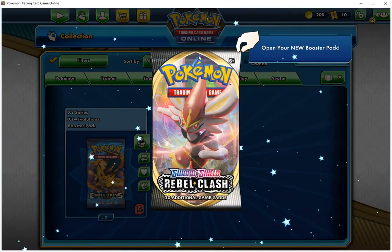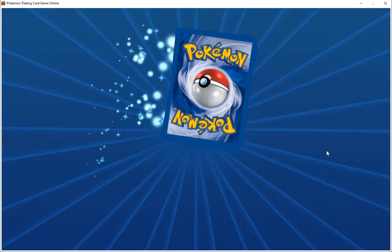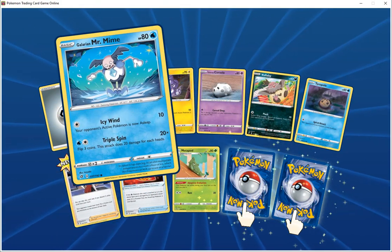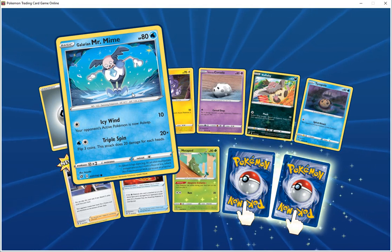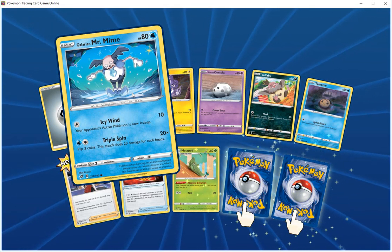Three packs left. Opening our last Rebel Clash pack. Five cards. We have the Seawater Chief. Warrior and Mr. Mine HP 80 water, icy wind 10 — your opponent's Pokemon is now asleep. Triple spin 20 times — flip three coins, does 20 damage for each heads. Toxel HP 70 electric, tight jaw 10 — flip a coin, if heads your opponent's Pokemon is now paralyzed.